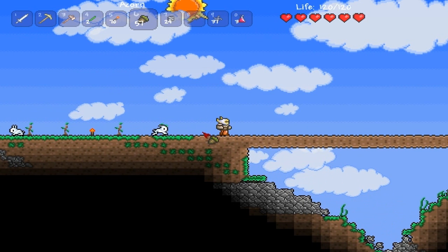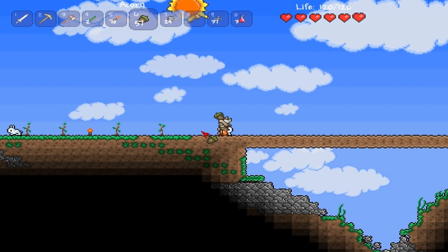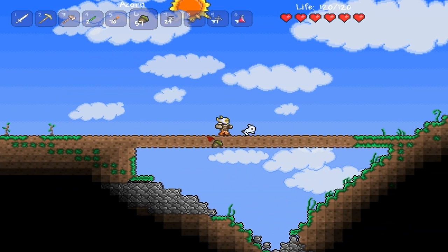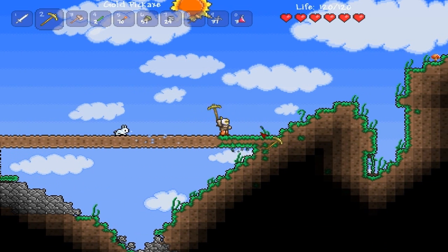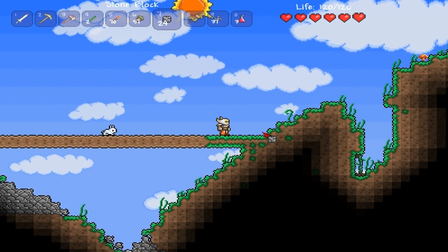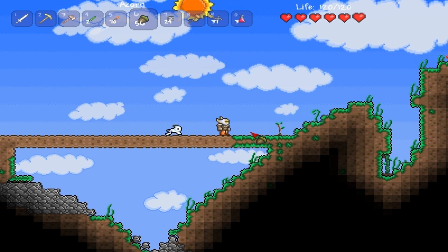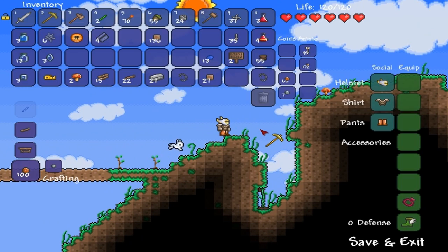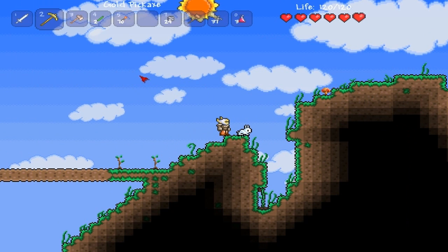I don't know why that torch is there. You can only plant on grass, so I have to wait until the grass forms — there we go, that'll be good for now. I should start my venture now.